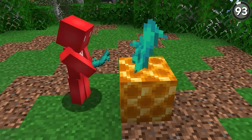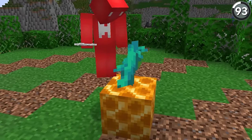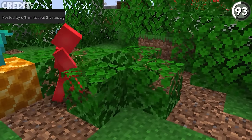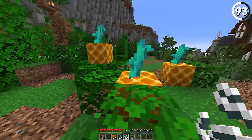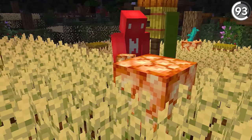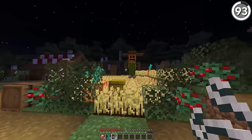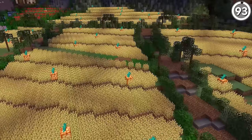With a couple of honeycomb blocks for the base and some twisted vines for the stem, we can put together the perfect jumbo pineapples for our new farm. Then we can add in some other leaves around it to make it look more like a proper pineapple patch. And if you're looking for a light source, shroom lights should also do the job — they look close enough to the honeycomb texture and they'll make sure no mobs sprout up like weeds next to the rest of your farm.